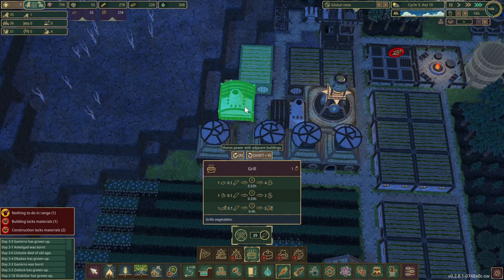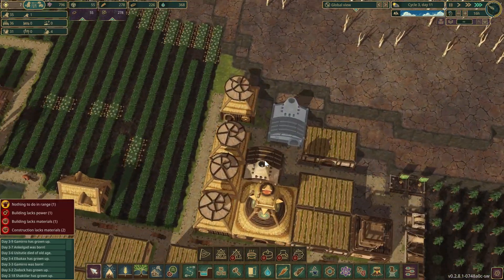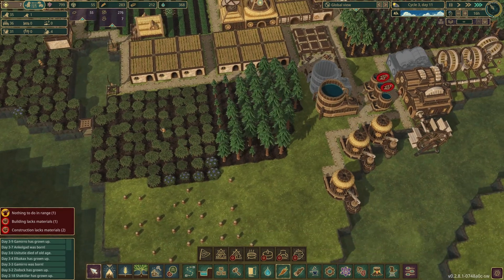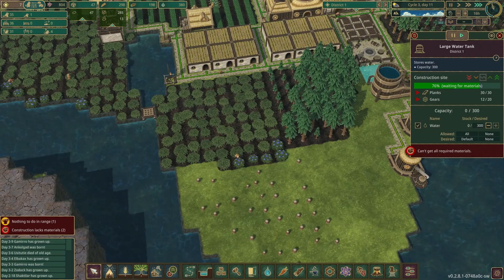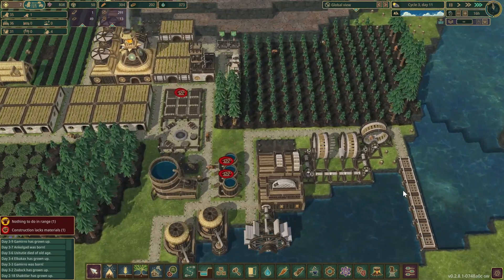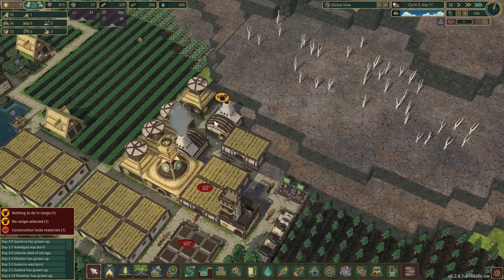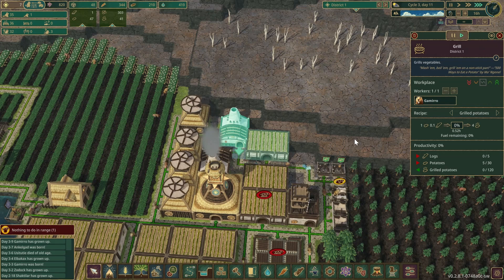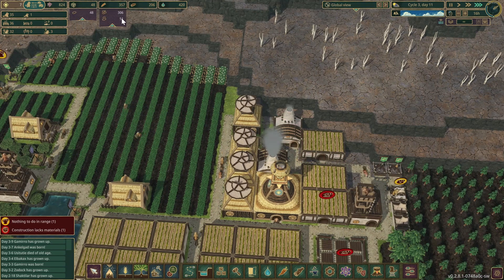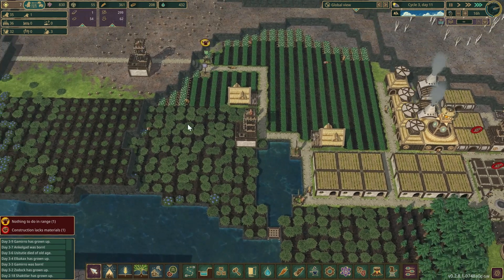Where will I put you? Right there — look at that, utilizing almost every bit of space. Another eight on you — no drought incoming, that is perfect. No recipe selected — grilled potatoes, mate!